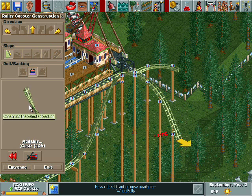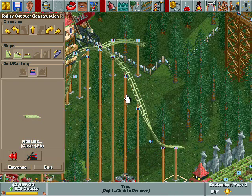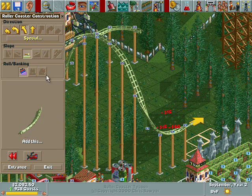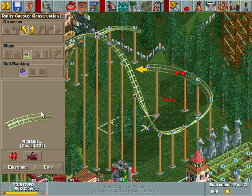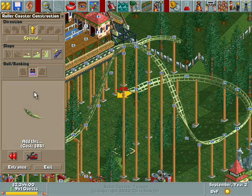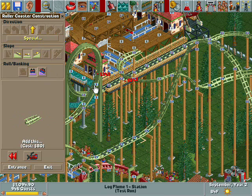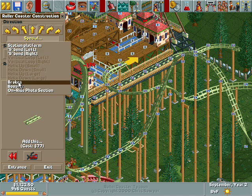So we'll go down and then turn. And then straighten it out. We're at 14, so we still got a little bit of a ways to go. We'll bank left and do a wide turn. Tree in the way. And bank it and do a small turn. And go this way. Put some brakes in.